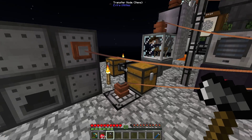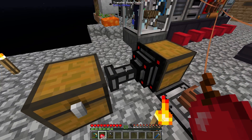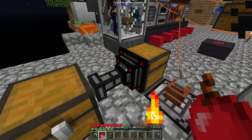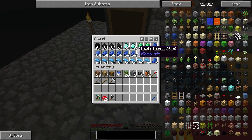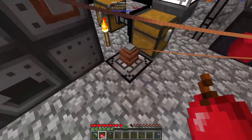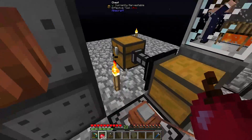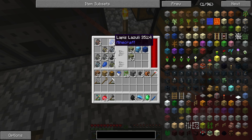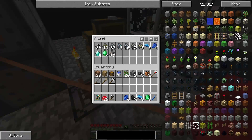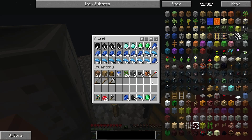I've made a few tweaks including adding a chest over here and another item transfer node from Extra Utilities with an item filter to pull out all of the coal, diamonds, apatite, and lapis so as not to clog the system too much. The hopper seems to be a little bit faster than the item transfer node so a lot of stuff still gets through, but if it does get backed up, a lot of the diamonds, emeralds and such should get pulled out into here.